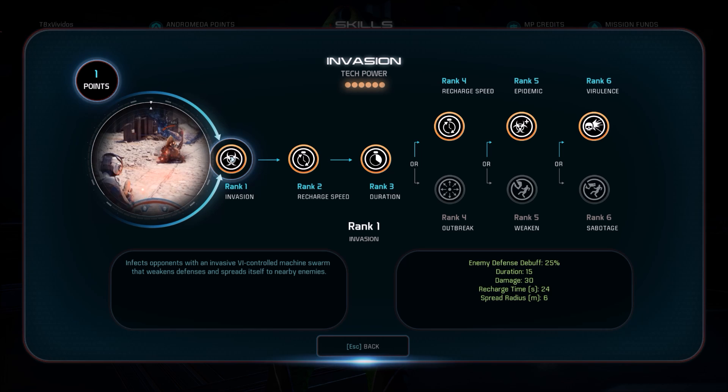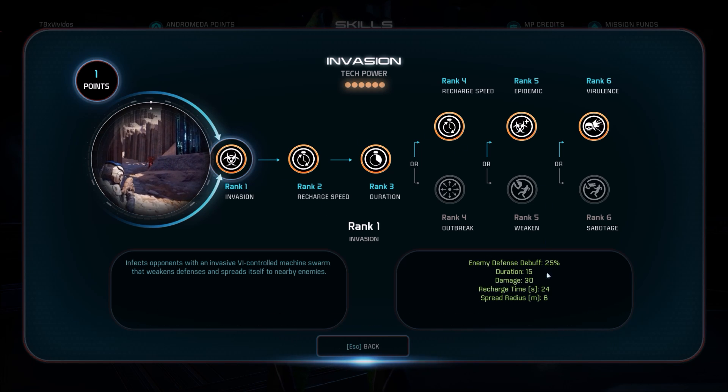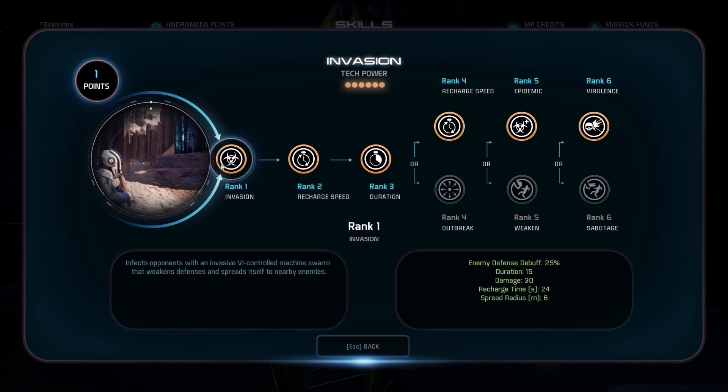Let's take a look at Invasion. Right at the start it's going to put a debuff on the enemy that makes them take more damage, and it's going to have a six meter spread radius. Anytime an enemy gets within the radius of the target that you cast Invasion on, it can and will spread to those targets. There's no cap on this, and the spreading does seem to be able to chain — so potentially if mobs keep running past each other, this will spread to everything.